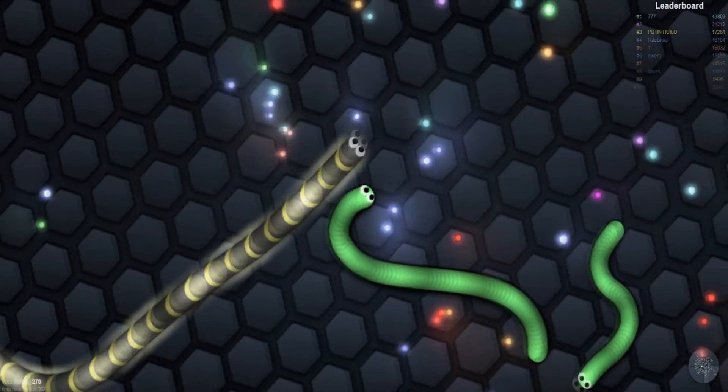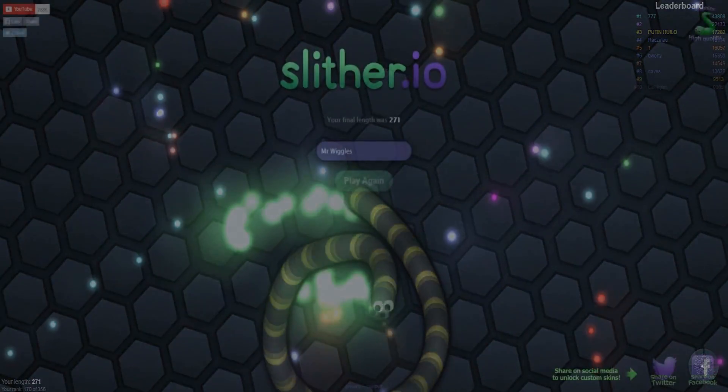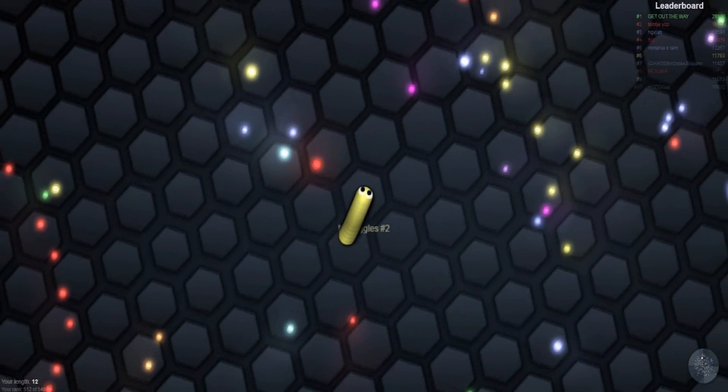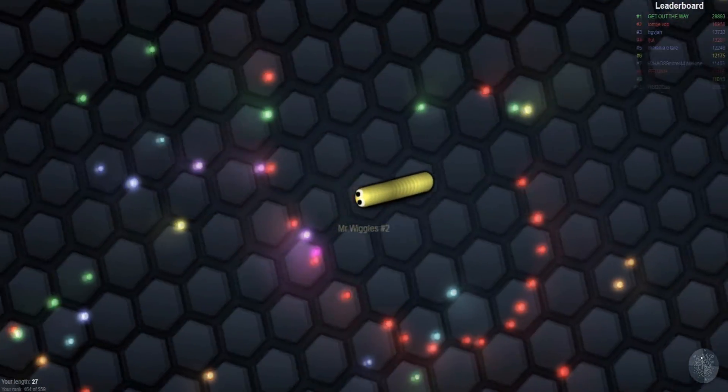We reached 250! Oh no, snake's coming — he got us at 271. Poor Mr. Wiggles. I think we should try that again. I mean, that was pretty good for my second try. So let's be Mr. Wiggles number two and we are going to play that again. So we got 250 before we were rudely murdered, so let's aim for a score of 300.